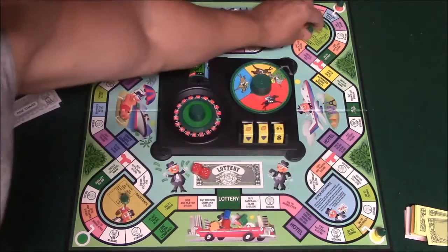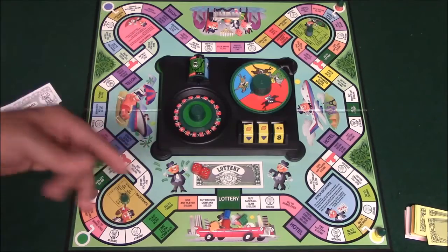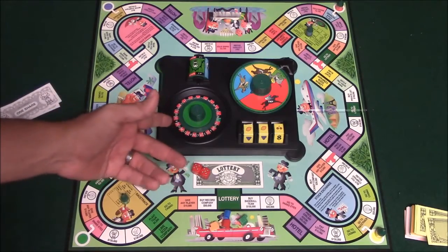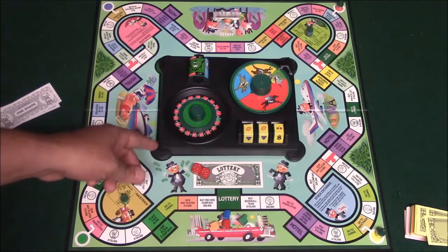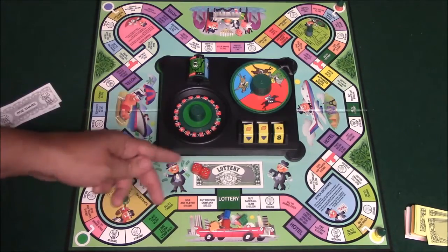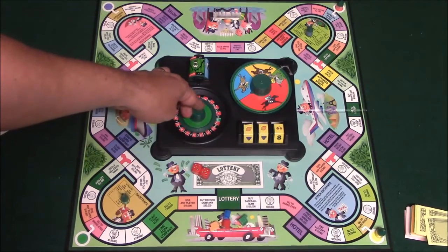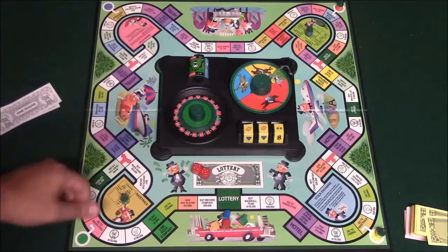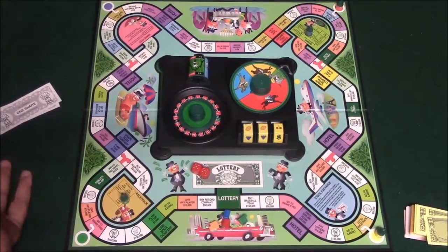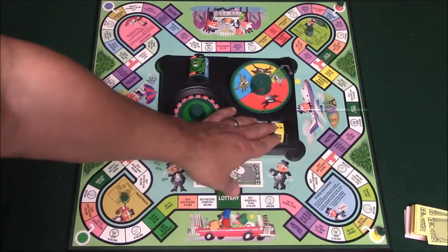The casino gives you options using the roulette wheel and the slot machine. With the roulette wheel you have three choices: pay five thousand dollars on a single number and win fifty thousand if correct; pay twenty thousand on a group of numbers like one through twelve and win one hundred fifty thousand; or pay fifty thousand on red or black and win eighty thousand. For example, if I bet fifty thousand on red and win, I receive eighty thousand — which is not a good outcome in this game since you need to lose money.